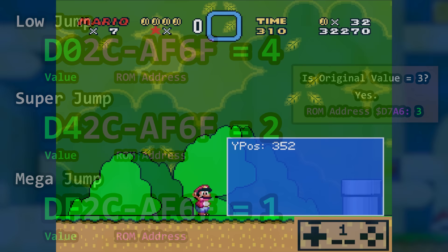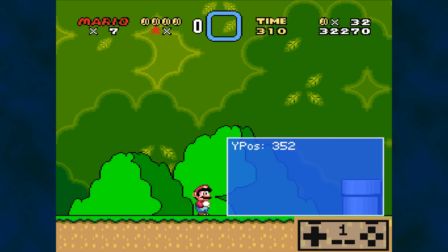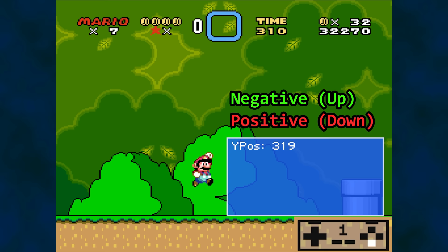Here is a basic overview of how jumping works in Super Mario World. Mario's Y position in our example is 352. When we jump, the number decreases as we move upward and increases as we move downward. This is important: the application of a negative number to Y position means we are going up, while positive numbers mean we are going down.